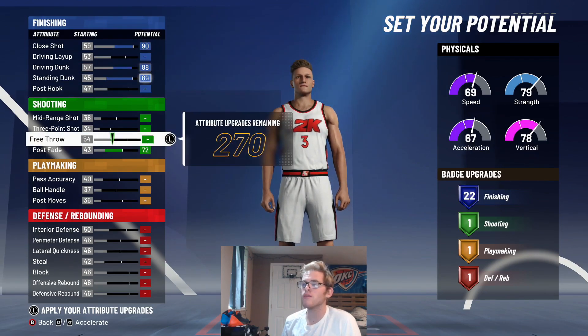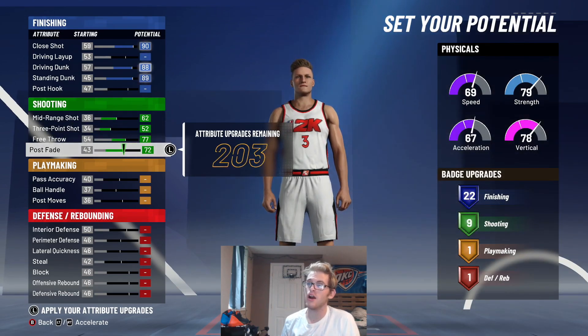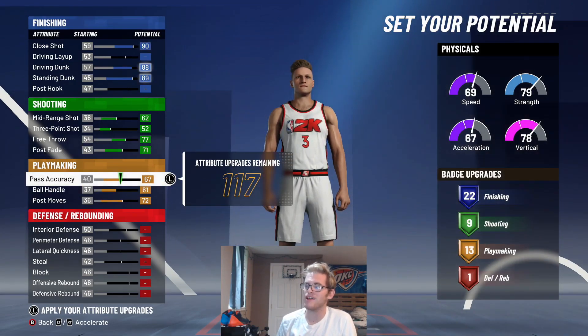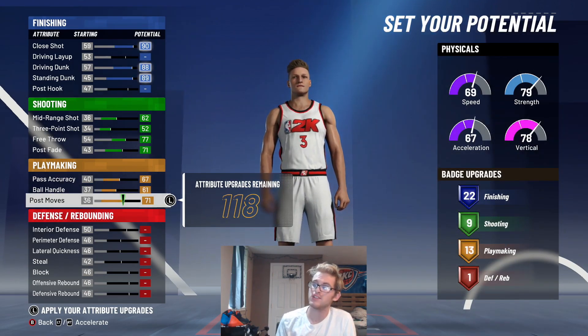You're going to want to max out all of your shooting stats to get as many shooting badges as possible — that'll sit right there at 9. You can take your post move or post fade down by one. Then upgrade your post move, ball handle, and pass accuracy. That's going to give you 13 playmaking badges. Take that down to give yourself that 13th.